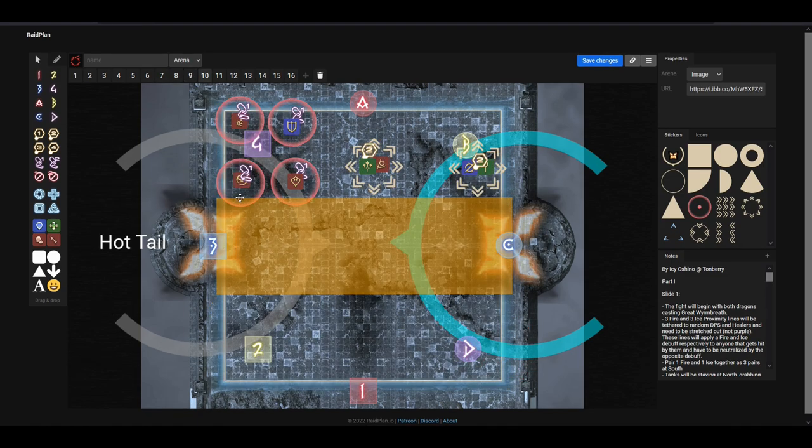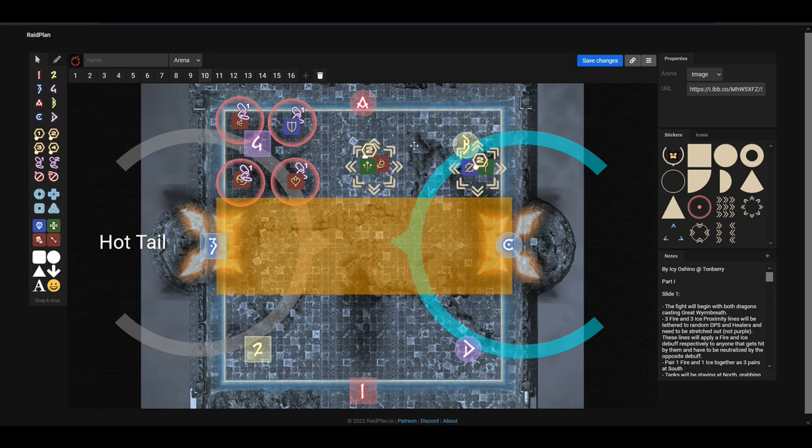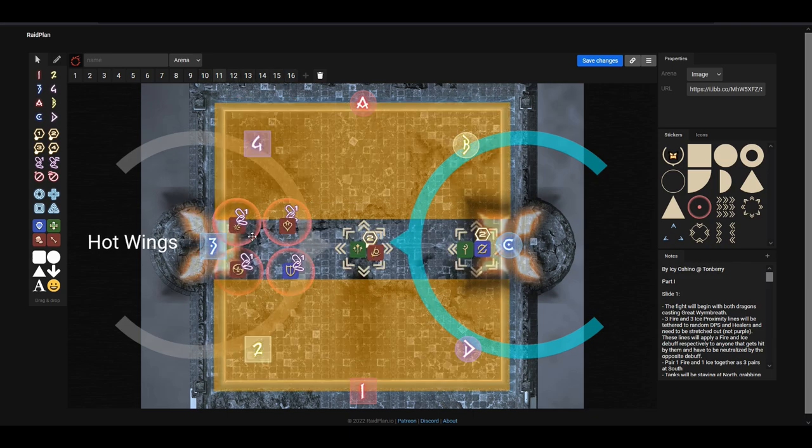Before the debuffs resolve, Nidhogg is going to cast Hot Tail or Hot Wings. If it is Hot Tail, Nidhogg cleaves the middle of the arena and the outside is safe. If it is Hot Wing, only the middle is safe. The players with purple debuffs always run towards Nidhogg, and the players with white debuffs always run towards Rosfelgar. For example, if the Sage and Gunbreaker have white debuffs, they get stacked with the Reaper and White Mage who have no debuffs. With Hot Wings, purple debuff players spread lightly towards Nidhogg, while white debuff players — one stays in the middle and the other goes inside Rosfelgar.